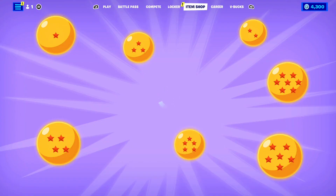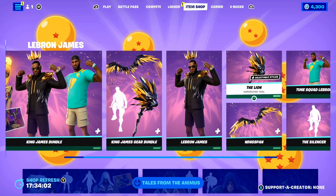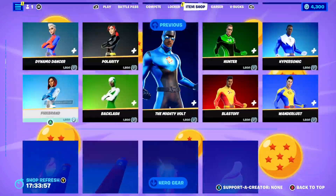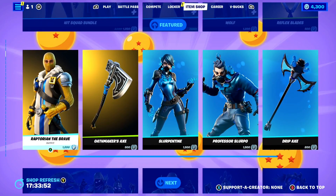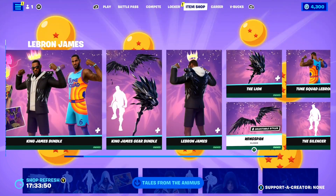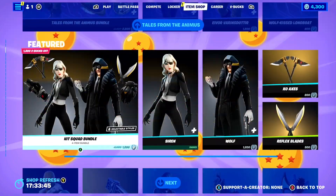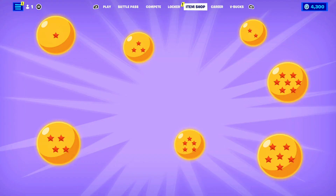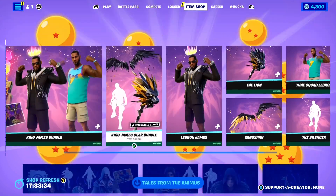Did you know that at the time of recording this video, it's actually been 694 days since the Leviathan Axe Pickaxe was last seen in the Fortnite item shop? How crazy is that? The last time it was seen in the item shop was 694 days ago, on the 19th of March 2021. That means it is almost 700 days since this pickaxe was last seen in the Fortnite item shop — it is literally almost 700 days, and that is a crazy number.